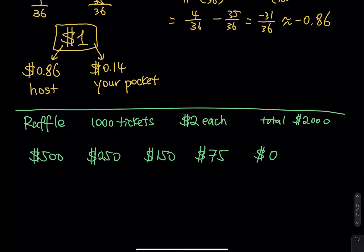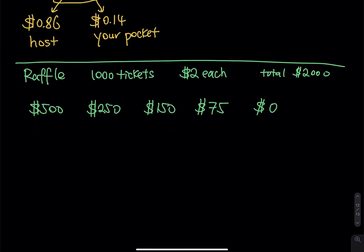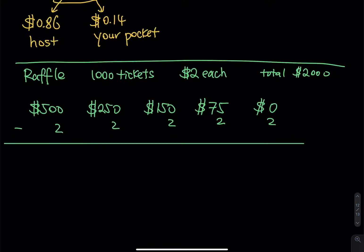You pay two dollars for each ticket. Is this a fair game? The optimal situation is paying two dollars to win the $500 jackpot. Since you invest money to play, you subtract two dollars from each prize. After subtracting, the net gains are: $498, $248, $148, $73, and negative two dollars — meaning if you win nothing, I take your two dollars.